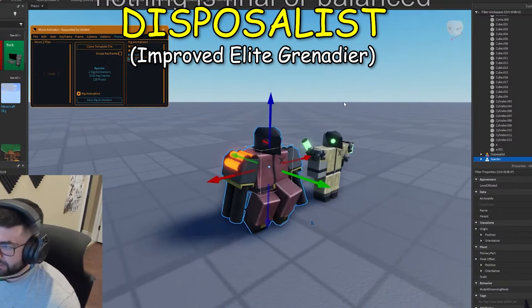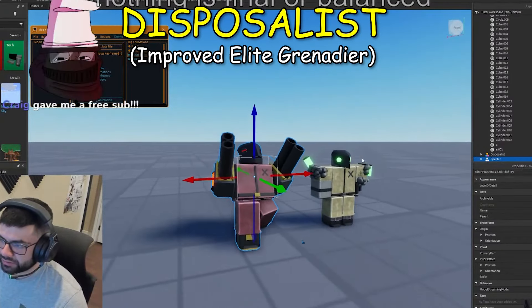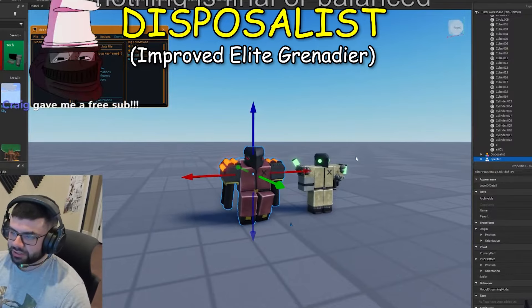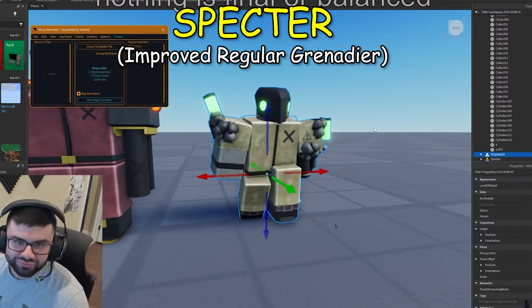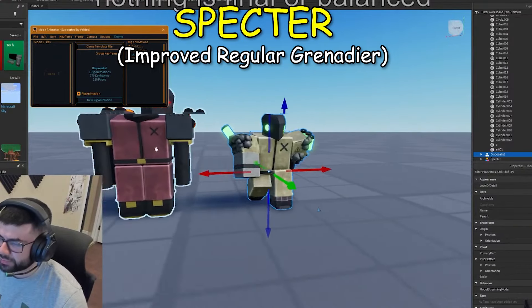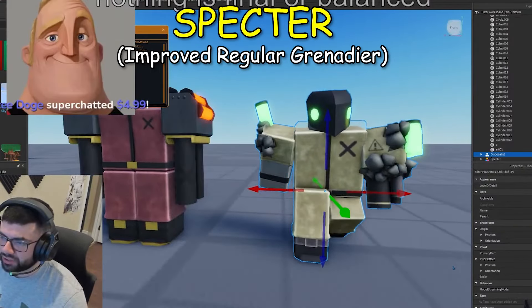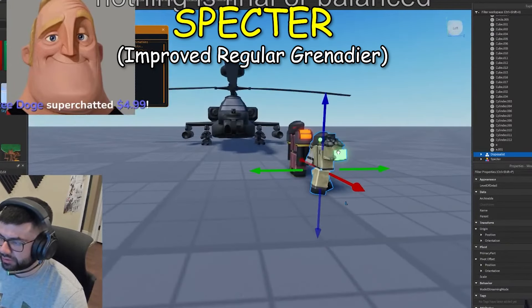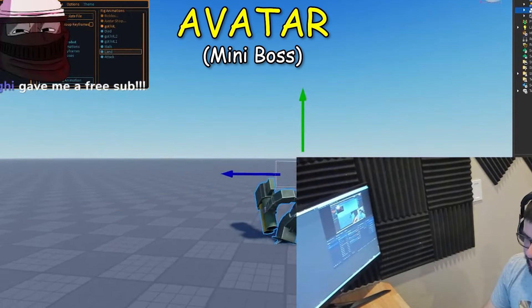Here are the new Grenadier types. This is the Improved Elite Grenadier, which will shoot many grenades at long range. The design is really different from other enemies currently in the game. And the Spectre is the Improved Regular Grenadier — it looks really different from the Improved Elite Grenadier.